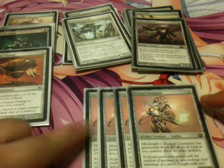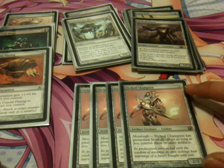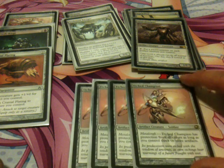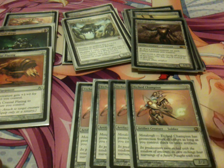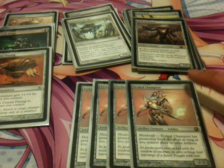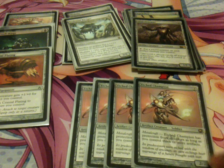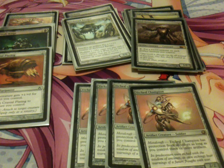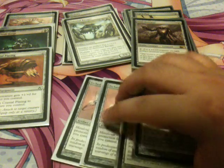I play 4 Etched Champion. He's 3 to cast, which is a lot of mana for this deck, but he can win games by himself. He has the ability Metalcraft: if you have 3 or more artifacts on the field, Etched Champion gains protection from all colors. This means colored spells can't target him. Board wipes that destroy everything will still kill him, but if they have a 5/5 green creature, you can block it with Etched Champion and he won't take any damage. A bit slow for the format, but still very, very good.